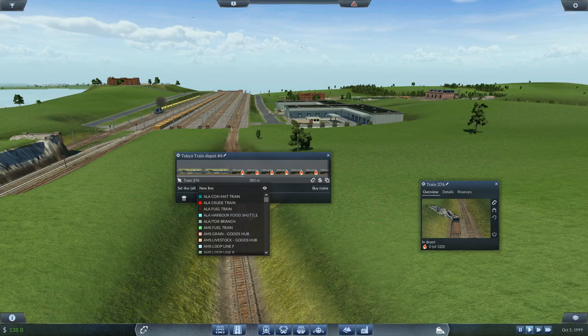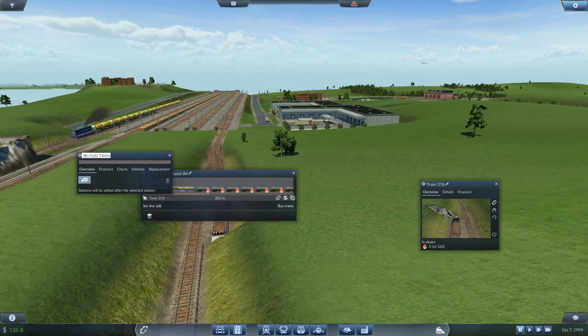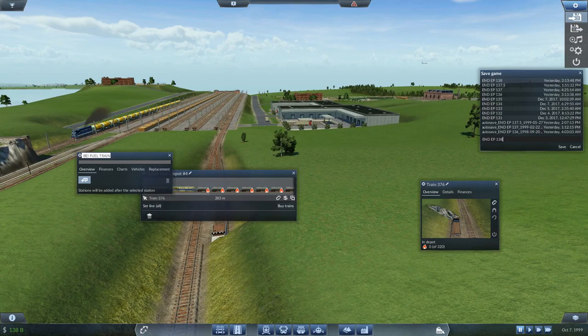New line — this will be Beijing fuel. Push pause — I am actually going to save this, because I am paranoid. We'll make it 138.5. I am paranoid that this is going to crash the game.